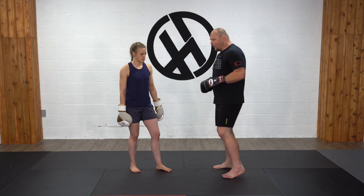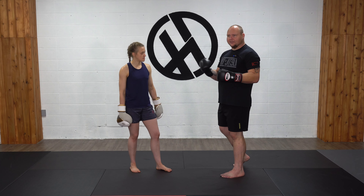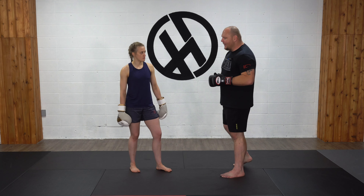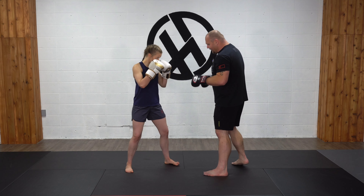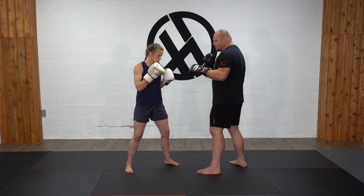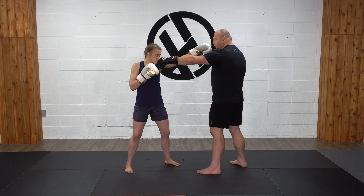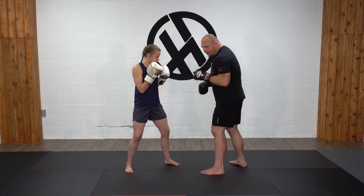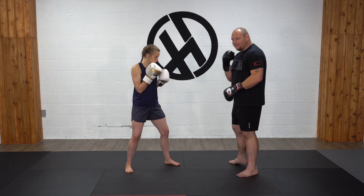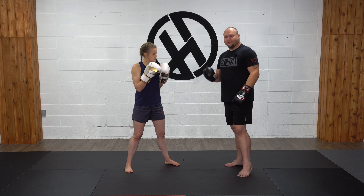If I'm working with a partner and either I or they have the longer reach, we have to understand some limitations. Every time they drop their hand or loosen up, there's a chance for the longer range person to make contact. So if we're good at feinting or any kind of manipulation or setups, you can end up playing a really bad game if you're not good at countering and slipping.